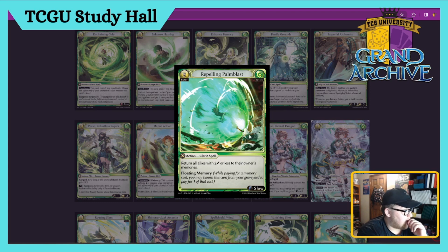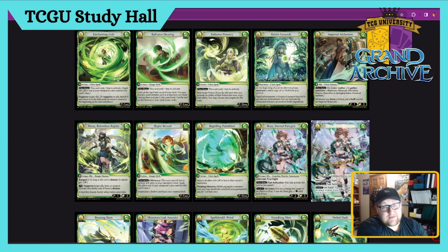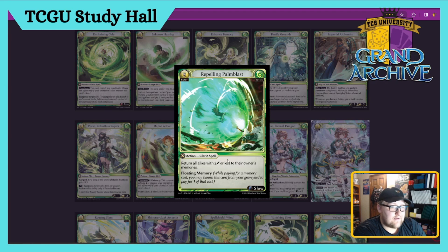Repelling Palm Blast — five cost. Return allies with two attack or less to their owner's memories, and floating memory — it's so good. I might just make my Wind Allies deck this dude under Cleric, or maybe Ranger since Ranger's nuts with it too. This card's a four. It's still a five cost and you have to pay it out of hand; it has Floating Memory so it's decent if it gets in your discard pile, but you have to have a bunch of dudes on board to make it really worth it. Kind of just board resets, but who cares when you have a dude that swings for four every turn.